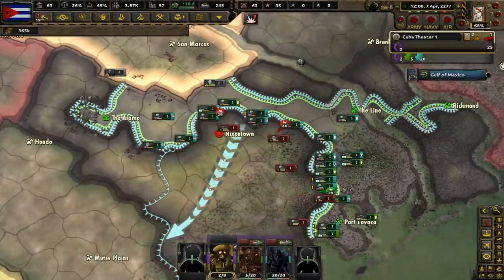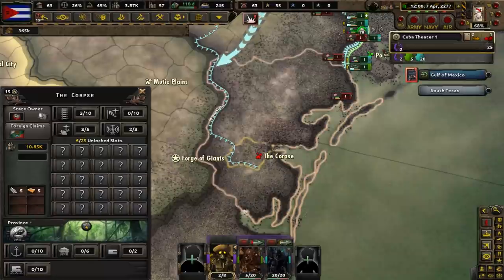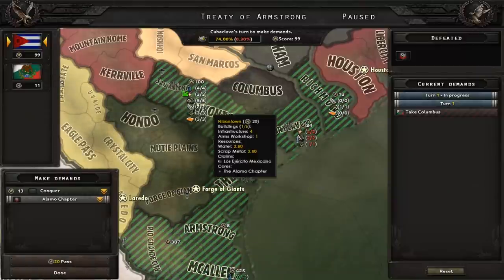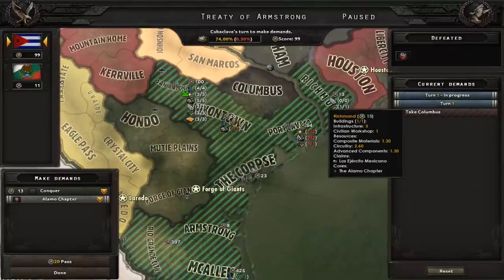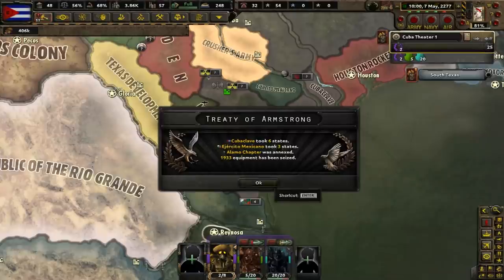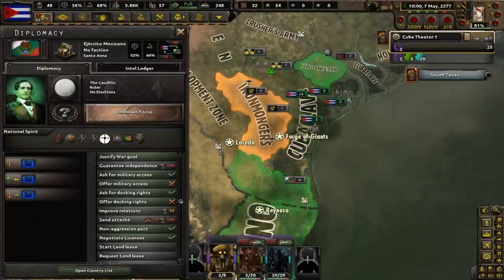With the capital and several other important settlements under Cubaclave control, the only notable places left are Nixon Town, Armstrong, and the Corps. Facing two fronts, the Alamo chapter was overwhelmed and we find ourselves in a peace conference. This time around, we are going to annex some land instead of making a new puppet state. Only in the Fallout universe would it make sense that the remnants of the United States federal government based out of Cuba and the AI of a long-dead Mexican dictator could fight a group of glorified power-armor-wearing technology hoarders.